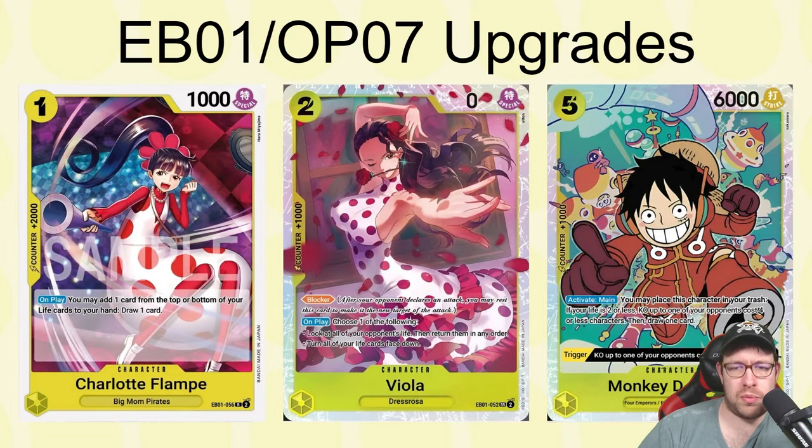Some EBO1 and OP07 cards that people in chat were excited about: Flampe is a better Makino more often than not — you may add one card from the top or bottom of your life to your hand and draw one, so it replaces itself. One Don to draw two is very good. We also have Viola, a two-drop blocker whose on-play effect lets you either look at all your opponent's life and return them in any order, or turn all your life cards face down. Being a blocker two-drop is fine, but flipping life face down lets us use better five-drops like Shira Hoshi for hand cycling, giving nice synergy.